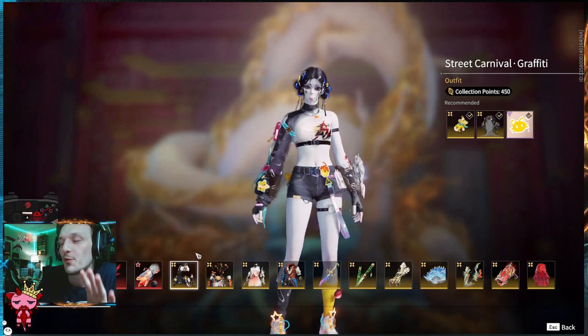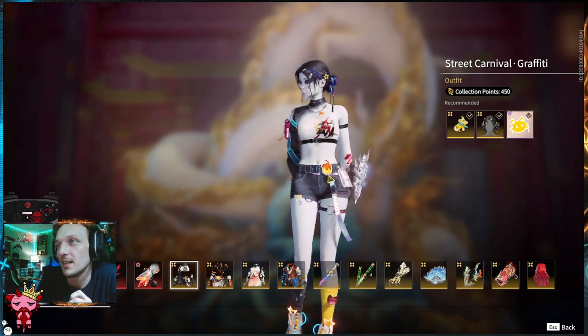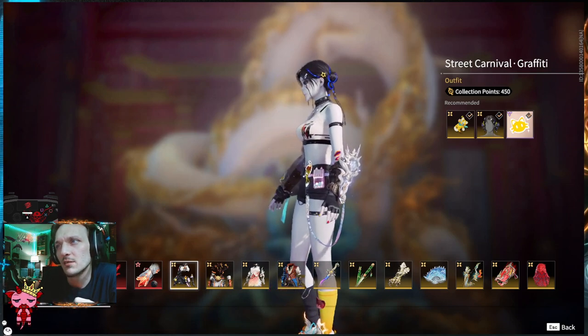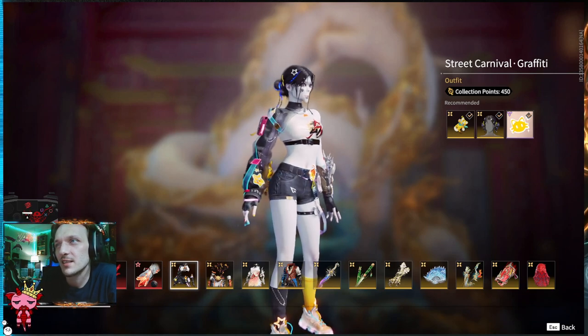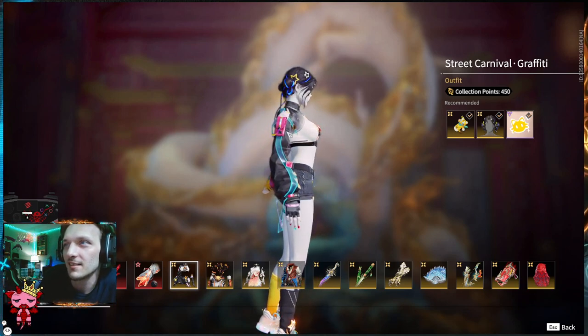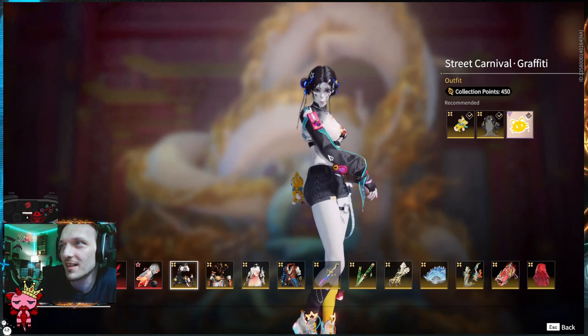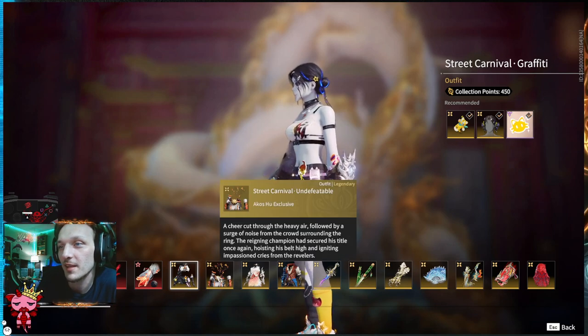Moving on into the golds — those are the four reds that we covered. This is the Street Carnival Graffiti outfit. It's sporty. Yeah, that's wicked. Is this like a clear on the arm here, on the bottom side? That's wicked. Moving on — that's for Faria, by the way.